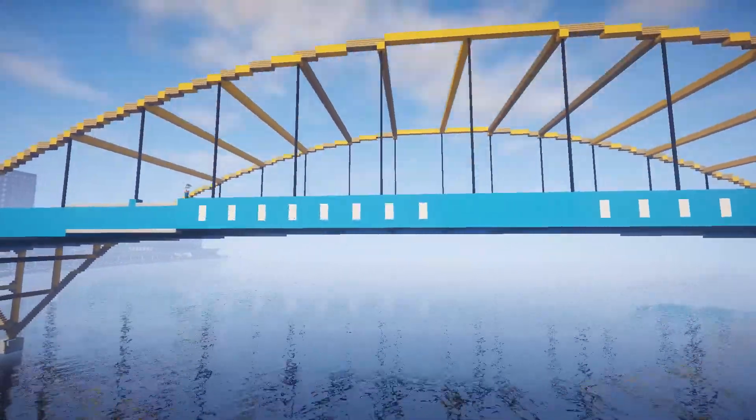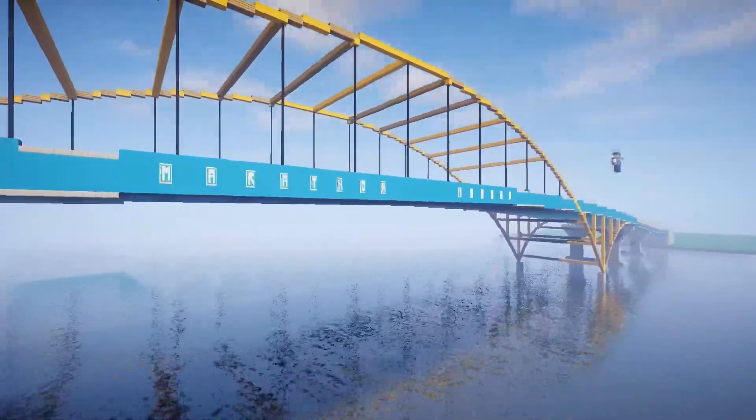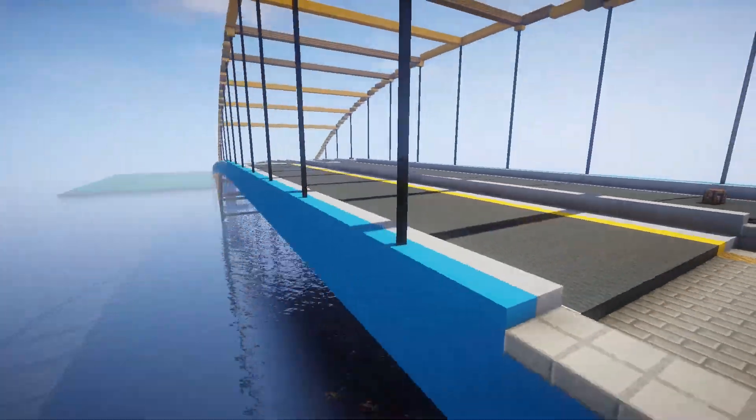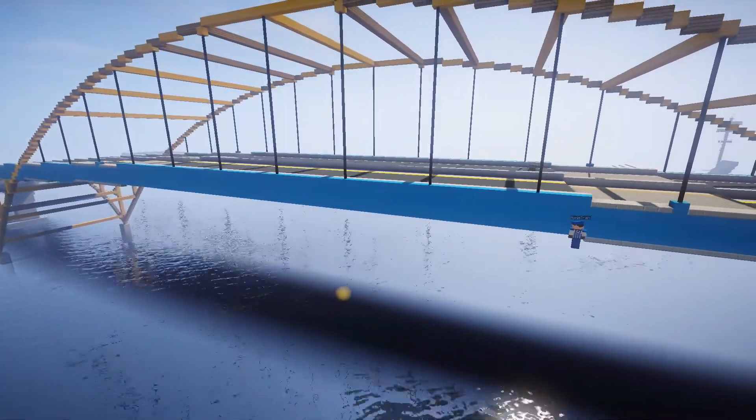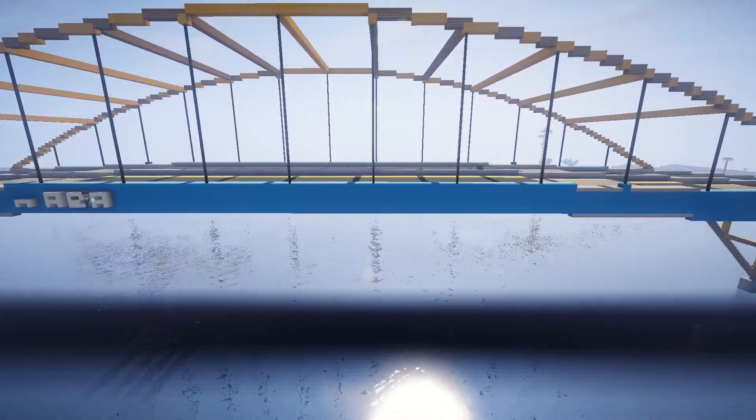Originally I was just going to leave the side of the bridge blank, but then I decided that writing 'Marathon Bridge' on the side would look nicer. I first used banners but then a friend of mine suggested using blocks instead, so I tried that and thought it did in fact look better.